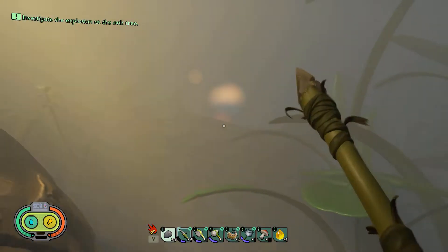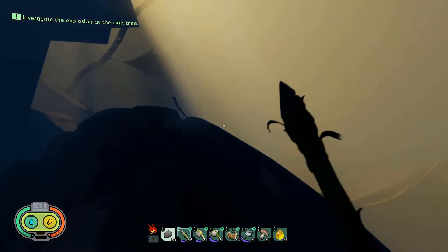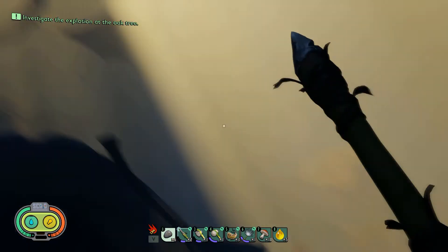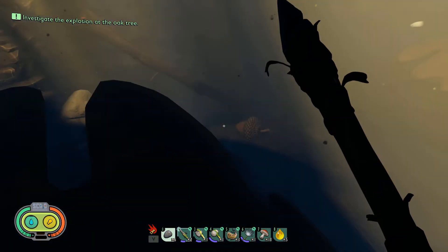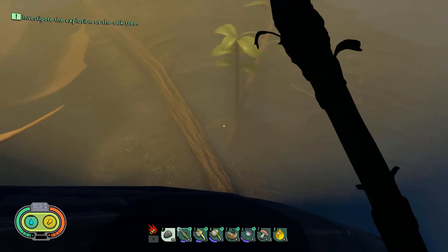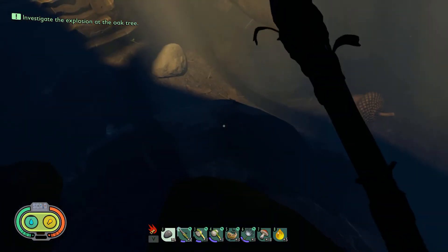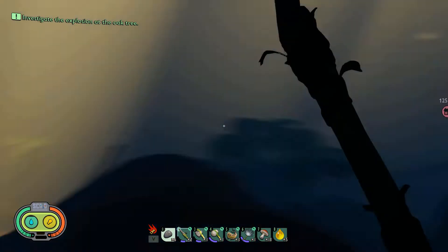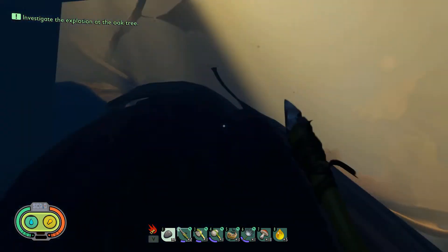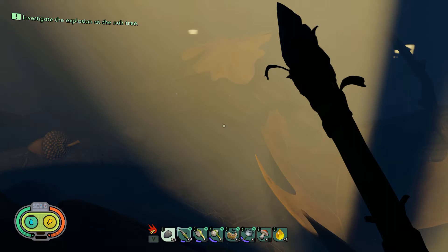Welcome back to Grounded gameplay. Today we're going to explore a bit, then hunt some ants because I want to make some armor. Hopefully we can progress through the story — investigate the explosion like we saw in the last video. If not, this video will be about exploration, killing some ants, and making armor. I did change my base a bit so I'll show you that soon.